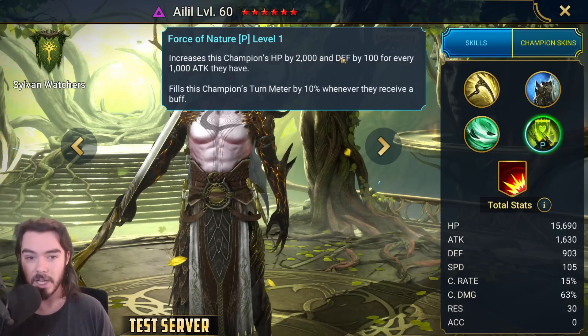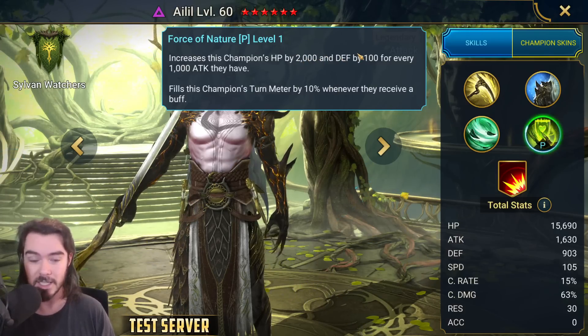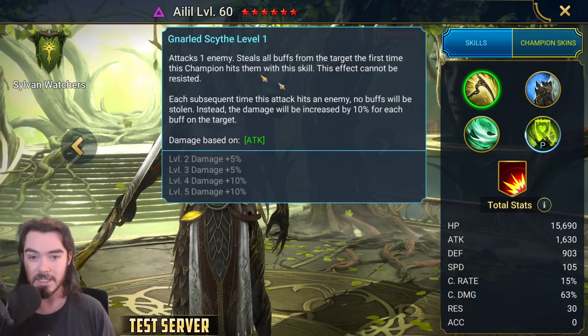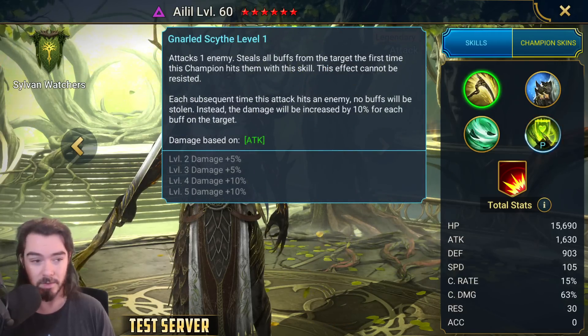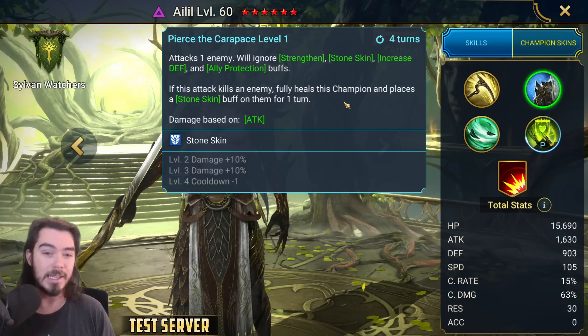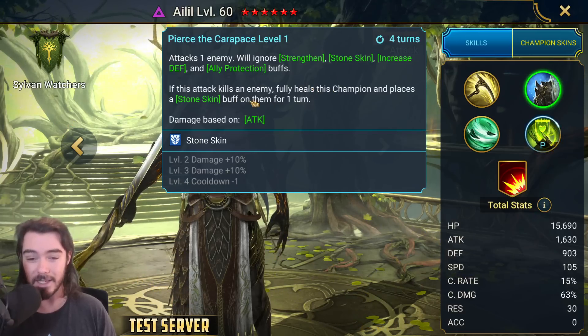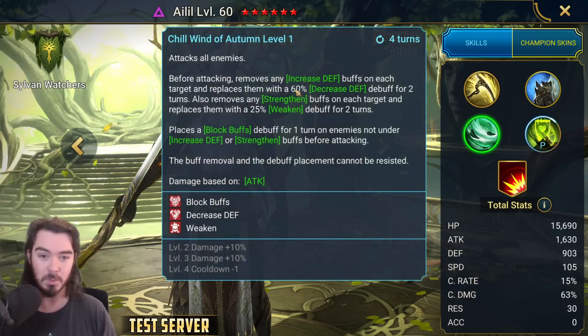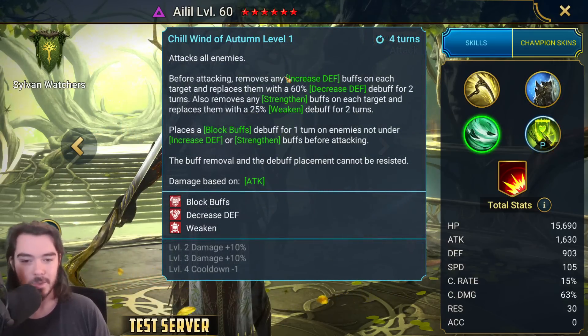He's going to get a bunch of HP and defense for building up his attack, which is really good too. His A1 cannot be resisted and steals all buffs - that's very good. The A2 is okay: if he kills an enemy, he fully heals himself and gives him Stoneskin, which is really good, but it doesn't hit super hard. He has an AoE as well.